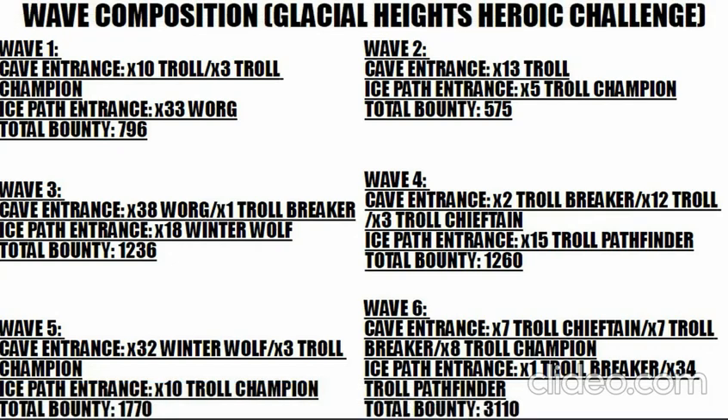Here's the wave composition: wave one has 10 trolls, 3 troll champions, 33 wargs on the ice path, and 13 trolls plus 5 troll champions out of the cave. Second wave has 38 wargs and 1 Troll Breaker out of the cave — you should have an insta-kill to deal with that Breaker — plus 18 winter wolves on the ice path. Third wave is manageable. Fourth wave brings 2 Troll Breakers and 12 trolls with 3 troll chieftains; one Breaker appears right at the cave entrance so you can insta-kill it, but the second is tougher. They also bring 15 Troll Pathfinders to divert tower aim.